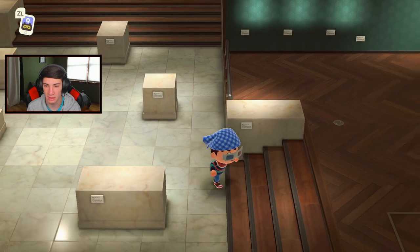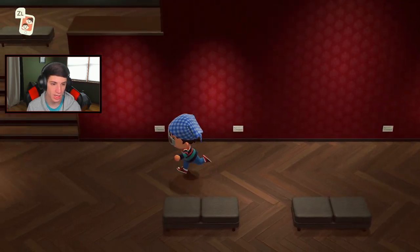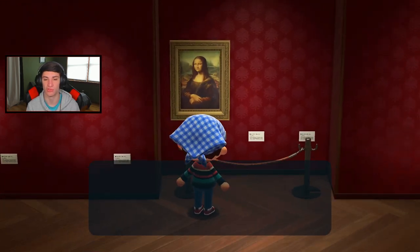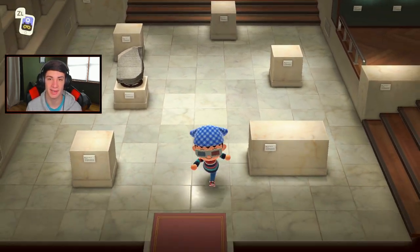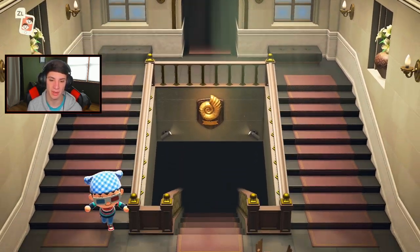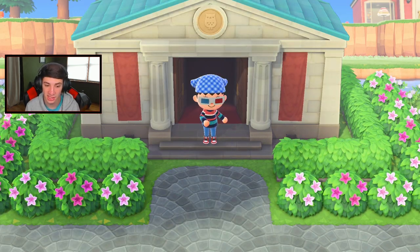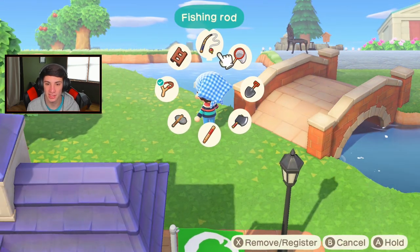Let me head into the new art museum and show it off real quick. I love the design — you can actually hear your footsteps like you're in a real museum. Here's my informative stone I just donated. These are like actual pieces of art, it's pretty dope. I only have two so far — there's an upstairs with nothing yet, and down here I have the Mona Lisa. Blathers won't accept fake paintings. There's actually a Nook Miles achievement for trying to hand in a fake one.